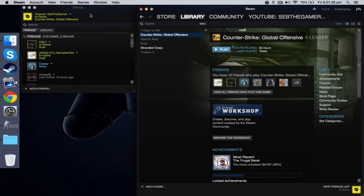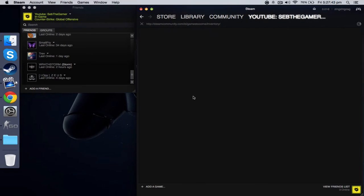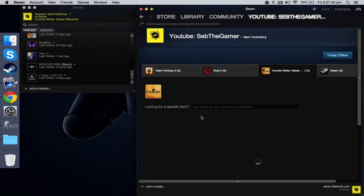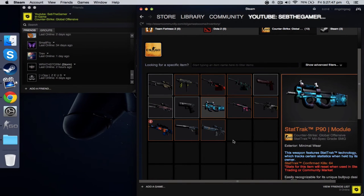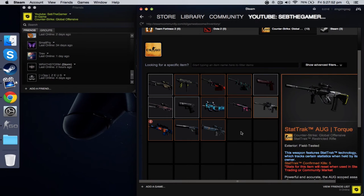Now the next thing I'm going to talk about is Steam trading. This is the setup I usually have — my main profile on the right, friends list on the top left corner, and the chat on the bottom left corner. Here is my inventory.